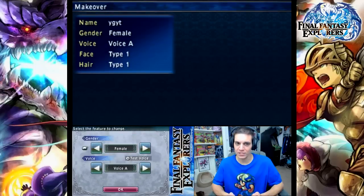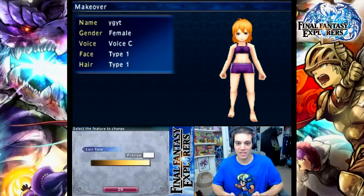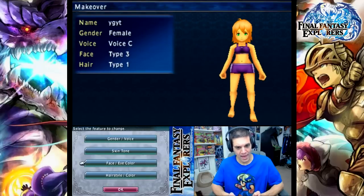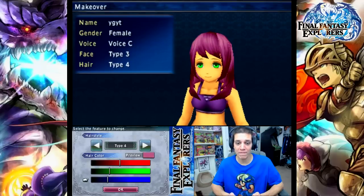So then you go on with the gender and voice. You can make yourself male or female. Add a voice and test a voice. You can do skin tone — all the colors of the rainbow. Face, eye color — you can give yourself a type of face. I'm very happy. And you can do whatever you want with the eyes. Hairstyle and color type too, of course — you can change the hair color as well.